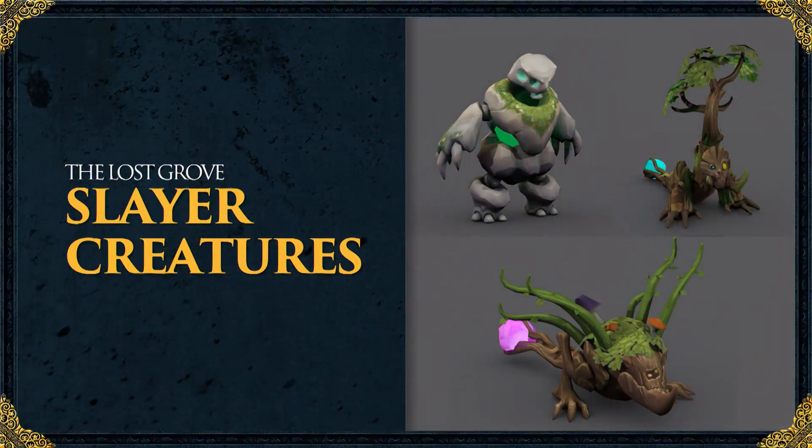I went for a cute but deadly theme with these, and I wanted to do something a bit different. As there are three: the first creature at level 108 will be the best XP per hour for Slayer; the second creature at 104 will be the best GP yield per hour; and the third will be a nice balance between the two.